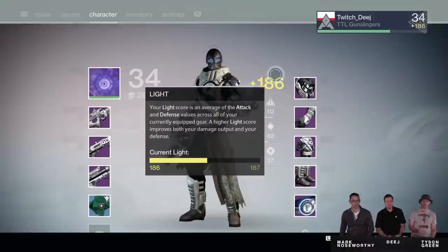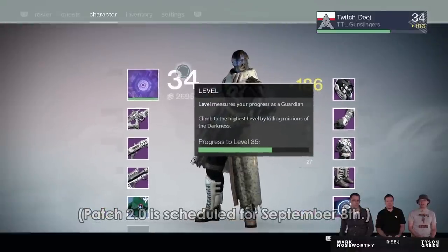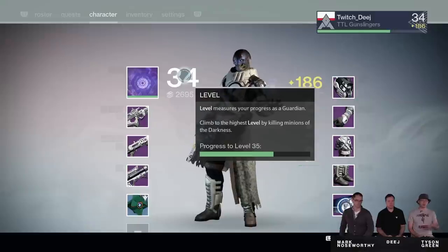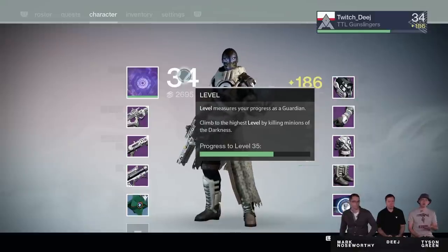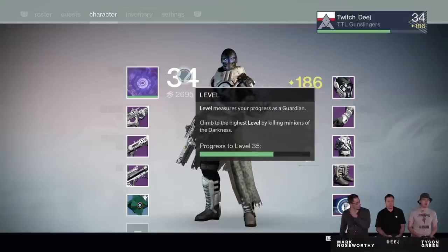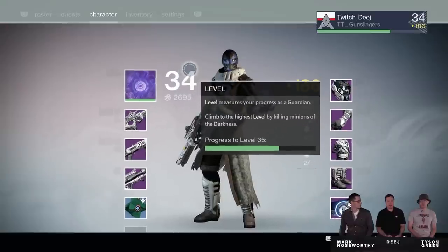When patch 2.0 hits — which is before the Taken King — a lot of the light changes are going into effect, along with the additions of all the kiosks and all that stuff. Those light changes mean Bungie will be applying your current level to your character on a per-character basis. Bungie is going to look through all of your armor pieces and put together a set of gear that gives you the highest level possible. That level will be applied to your character, so if you have all level 34s, you'll be level 34 when 2.0 hits.